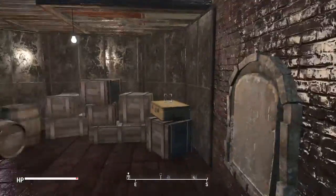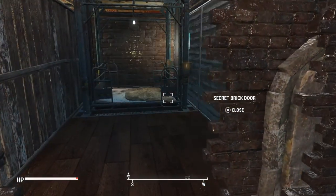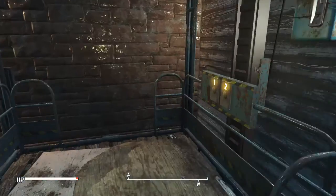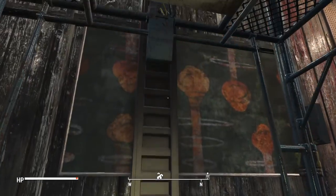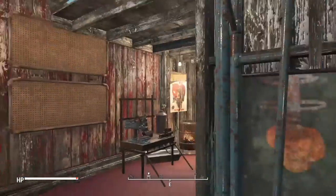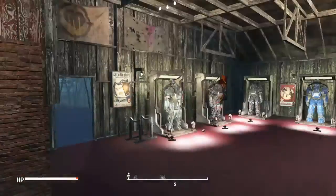In here is my storage room, leading into my back cave. This is where I'm going to store my weapons up on the wall, my workshop, and my garage.